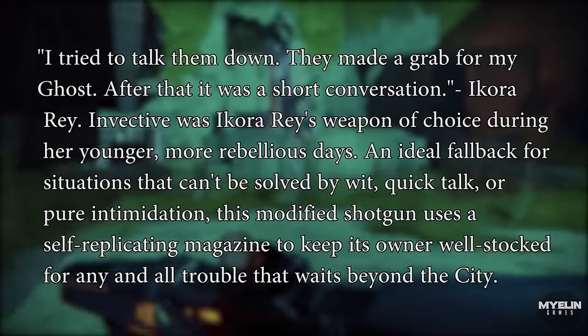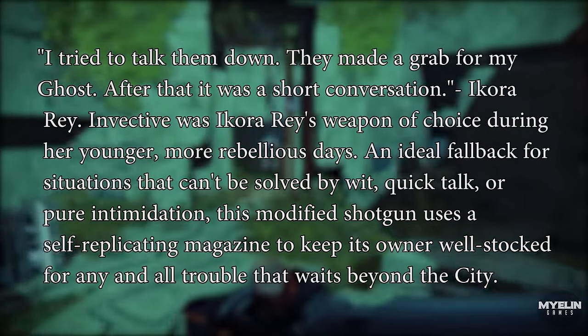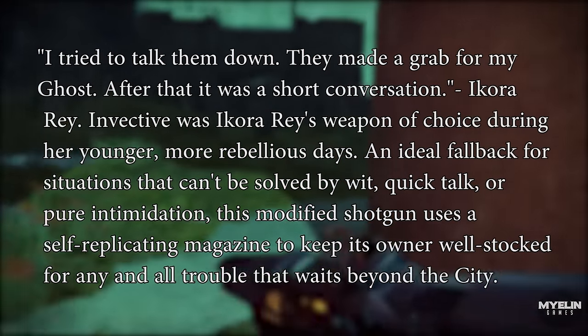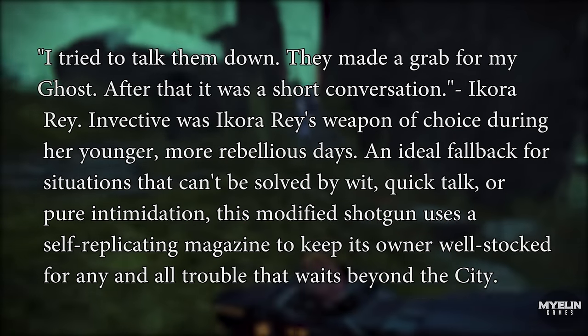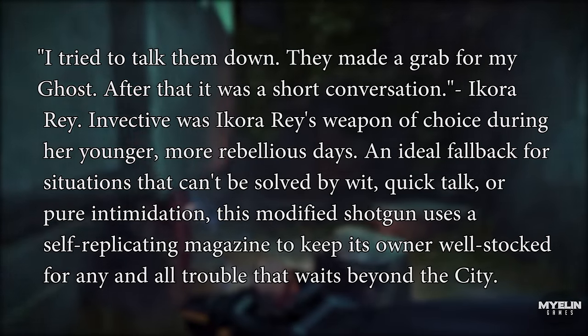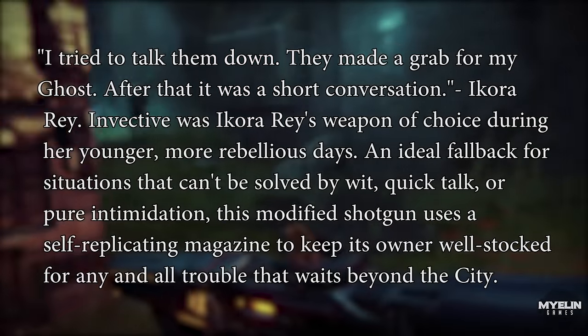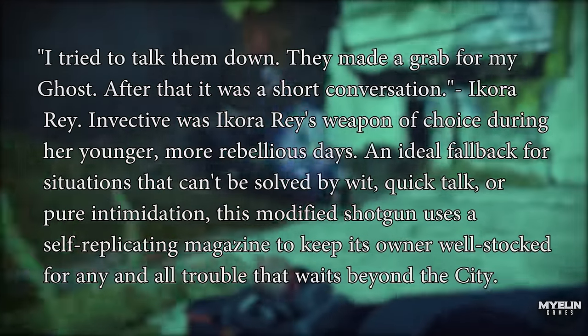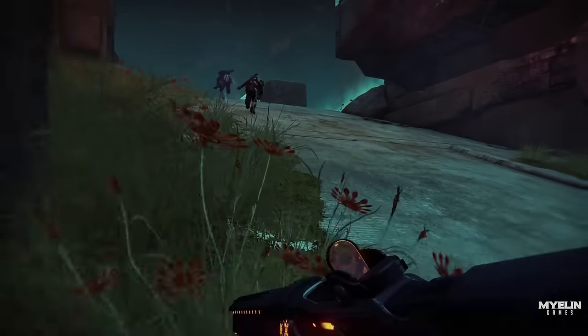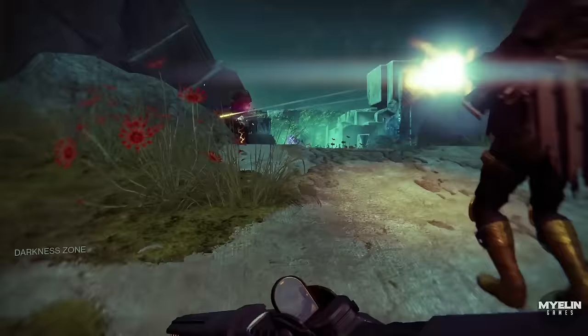Invective was Ikora Ray's weapon of choice during her younger, more rebellious days — an ideal fallback for situations that can't be solved by wit, quick talk, or pure intimidation. This modified shotgun uses a self-replicating magazine to keep its owner well-stocked for any and all trouble that waits beyond the city. During the exotic questline, in order to obtain the weapon, you must prove your worth to Ikora Ray by collecting a Clot of Darkness.